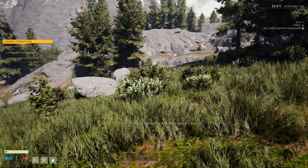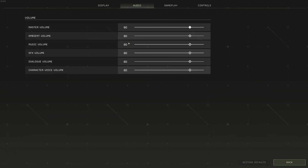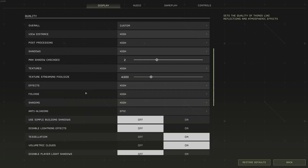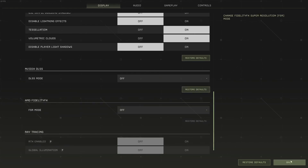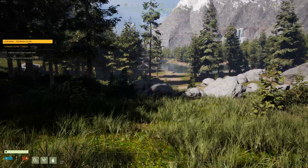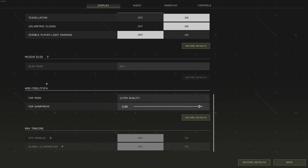So the first thing you need to do is go into your settings. Let's turn it off — there we go. As you can see in the settings, I think it's at high. The first thing you want to do is disable DLSS. Return to game — not much of a difference.